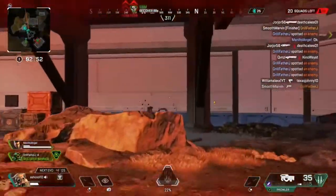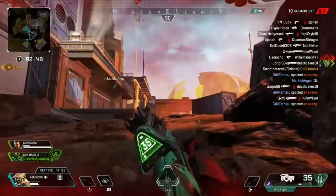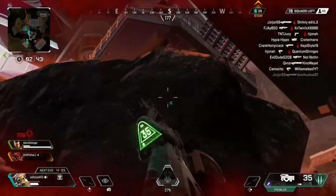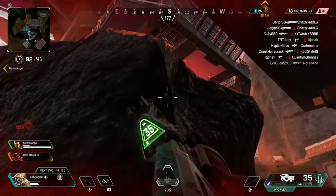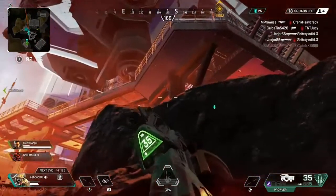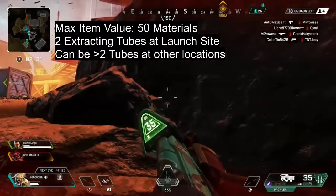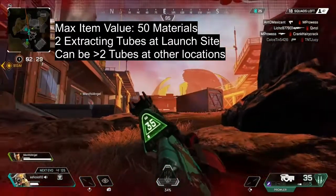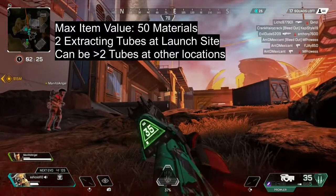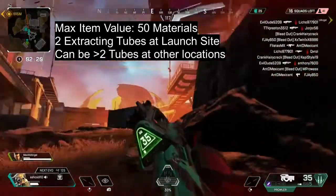Here I end up having to wait a little bit, but you go ahead and gather these materials and you can use them at the replicating station. There are some items that are worth more materials than others. This drop location specifically didn't have that much — only about 50, since I just gathered 25 from that. Some items are worth more than just 50 materials, so it's nice to gather them while you can, especially if there's not a fight.